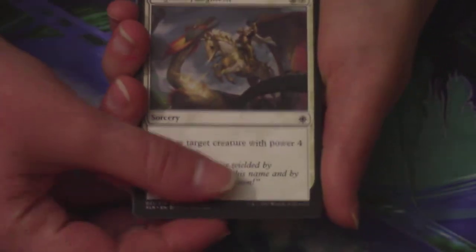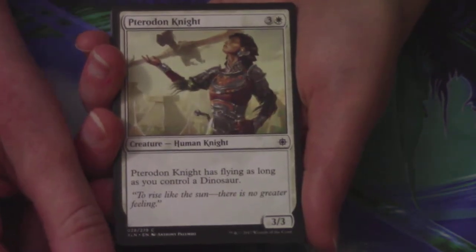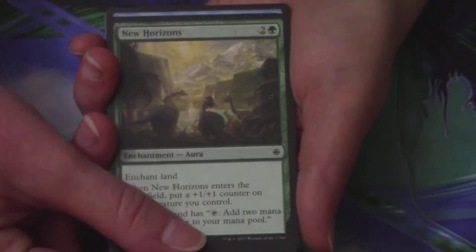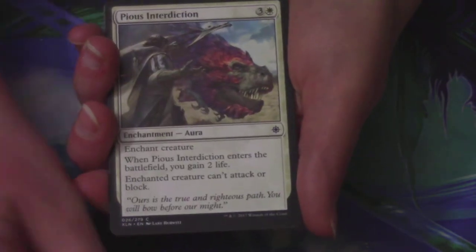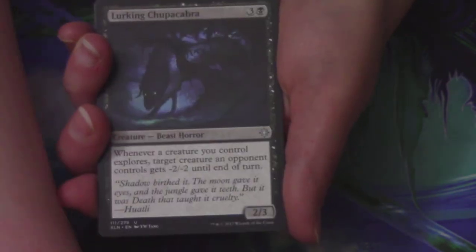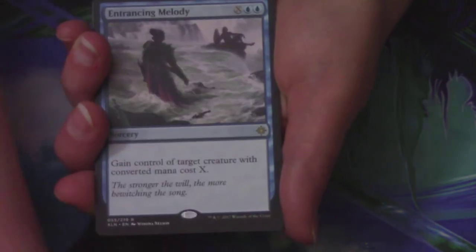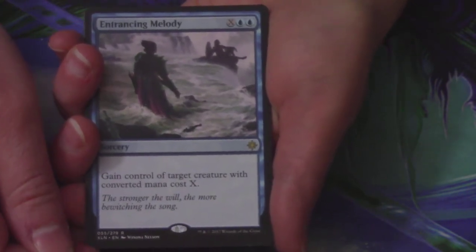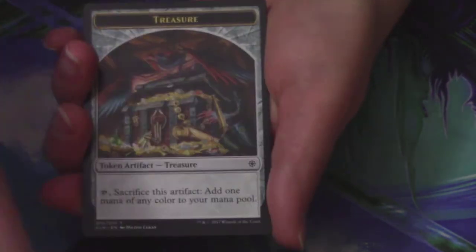Amy's first pack: a Legion's Judgment, a Skullduggery, a Frenzied Raptor, a Pteradon Knight, New Horizons, One with the Wind — I love this one so much, it's a beautiful card — Water Trap Weaver, Hijack, Pious Interdiction, a Crushing Canopy, Inspiring Cleric, Lurking Chupacabra is the second uncommon, and a Deadeye Quartermaster is the third. Her first rare or mythic is an Entrancing Melody — not on the list, but a cool card. Behind it, a Forest and a Treasure Token.